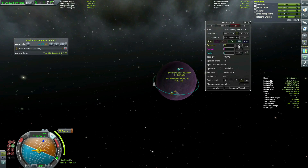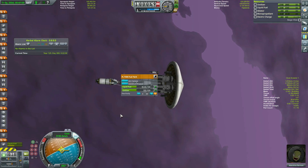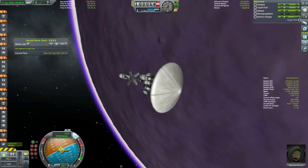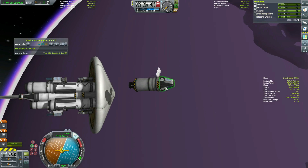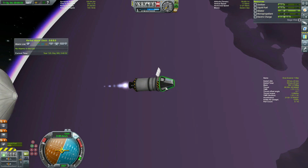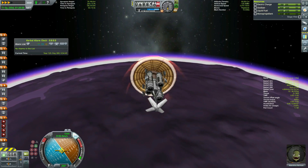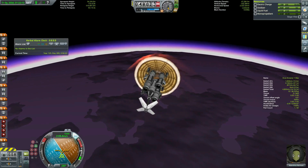I make several passes, and this time get into a low orbit so I can pick my landing spot better. However, this uses up a lot of my return fuel. I figure I'll worry about returning when I've gotten back from the surface of EVE. With a 65km periapsis, I ditch the return stage and send it back into a stable orbit.